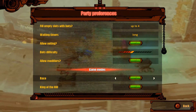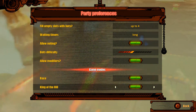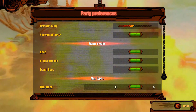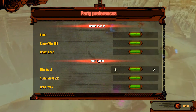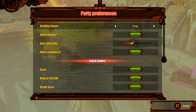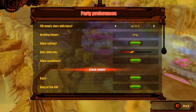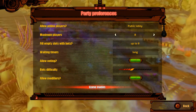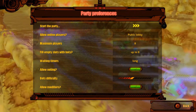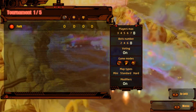There are three game modes — I wish there were more, but there are three. There's Race, which is the normal race. There's King of the Hill, where whoever's in front gains points, and then there's Death Race, which I think is my favorite way to play. You can play online, you can do local co-op, and it fills up the game with bots. We're gonna go ahead and have a full game here — max is eight — and let's go ahead and start the game.